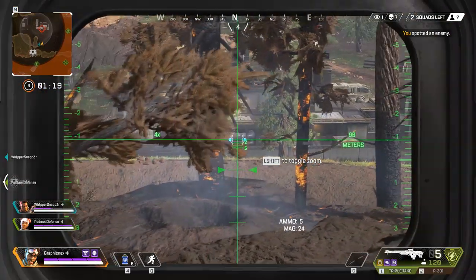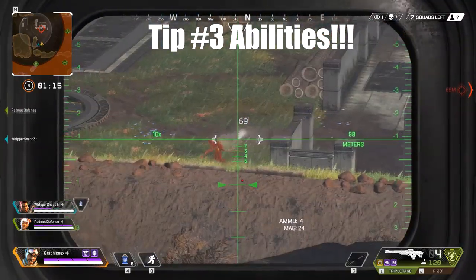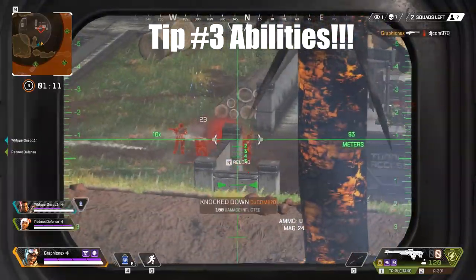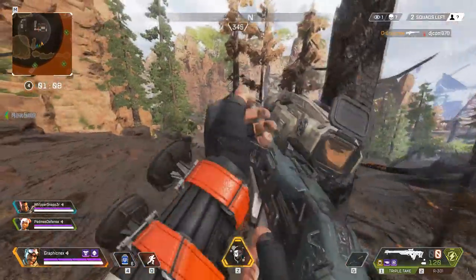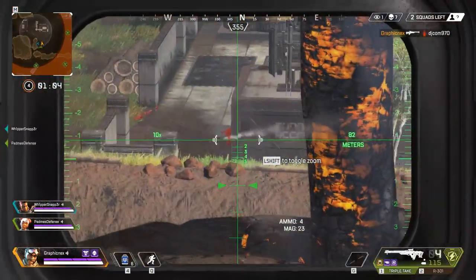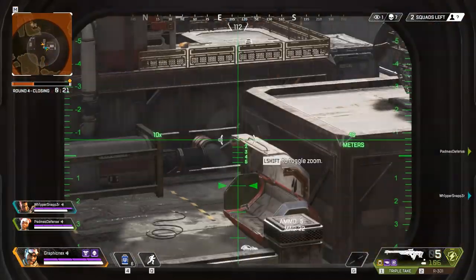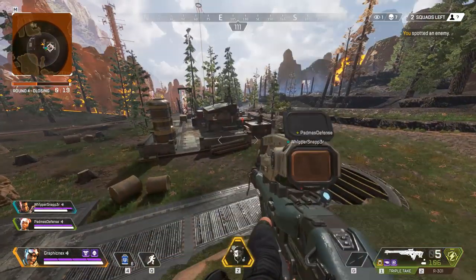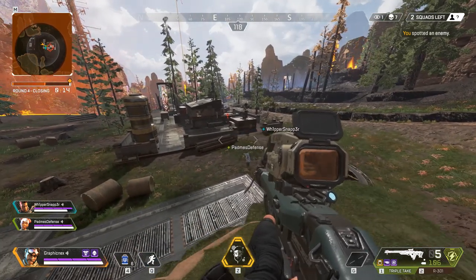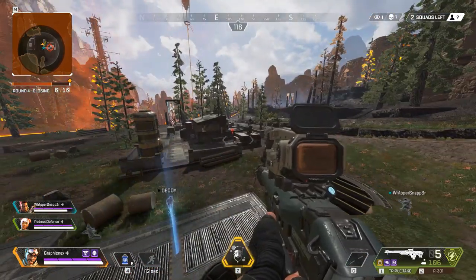Tip number three: abilities. Your abilities in Apex Legends have a huge impact on how you should play. Each character has certain abilities that will help you play to your playstyle much better than others. For example, Pathfinder's grappling hook, zipline gun, and insider knowledge abilities are the best for rotating fast and early. All characters have positive and negative characteristics related to their size, abilities, and speed. Understanding your abilities and playing the style your character best suits will help you have more fun and win more games.